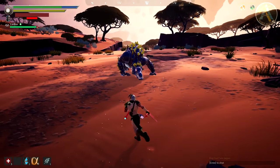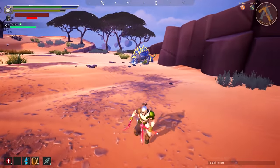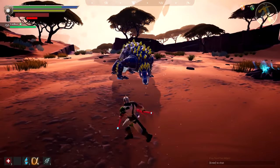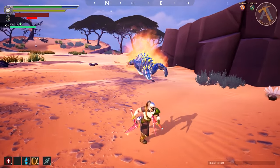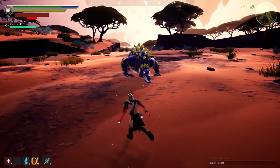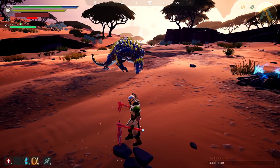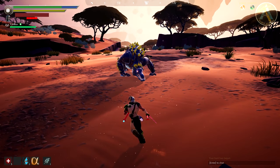The Nayzaga has a couple of movesets in his hunt. One of them is the way he traverses the map — he launches himself like a torpedo. The only way to avoid this is to get out of the way and be close to him, because if you're far away it's harder to avoid since he'll be maneuvering towards you. You'll know he's about to do this when the Nayzaga repositions himself to face you, and then launches himself forward, sliding through the ground.